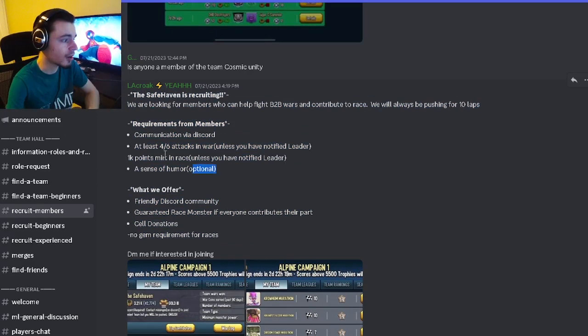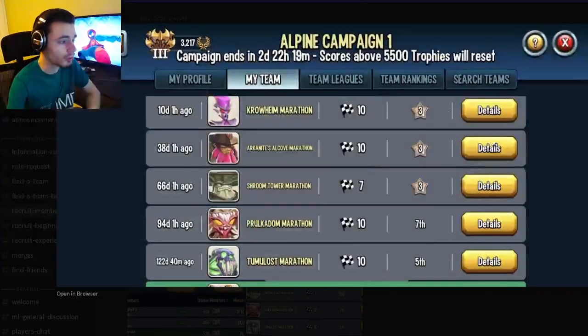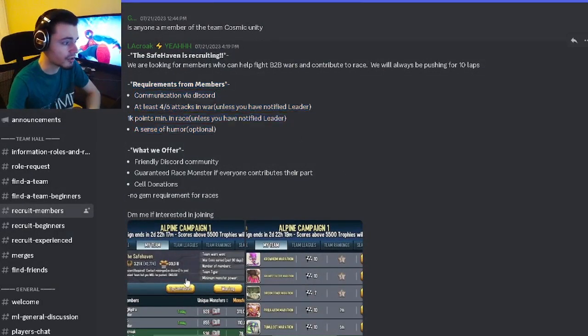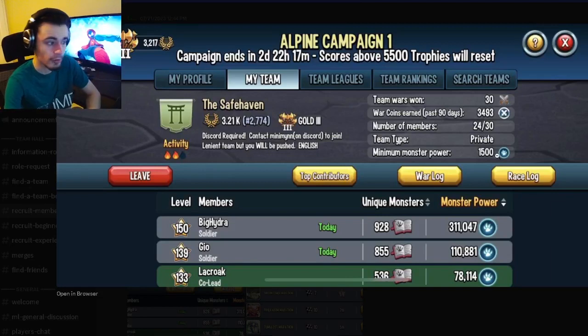You can also go up here to see all of the different rules. Make sure that you actually read these so that you know what you need to do in order to not be kicked. Go and look at the race log, see that they have at least 10 laps, and then read the rules and make sure you know what you're getting into. Make sure to also look at the minimum monster power so that you know if you can actually join.